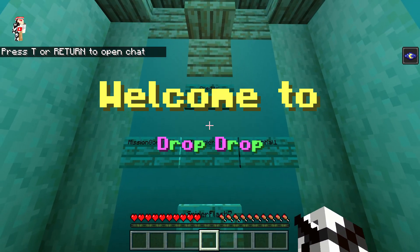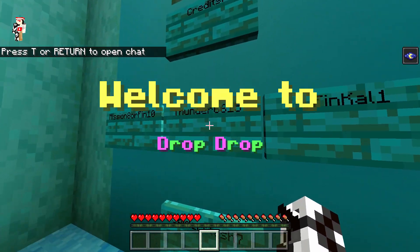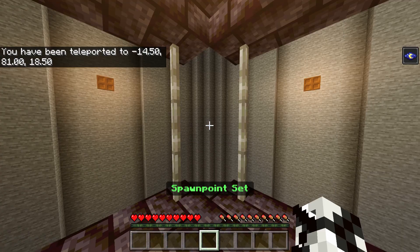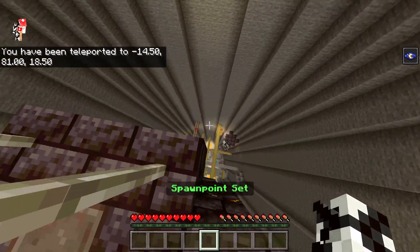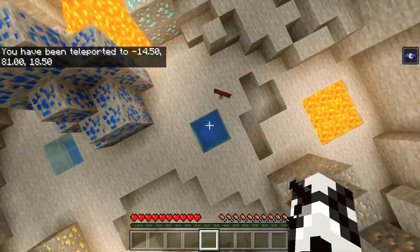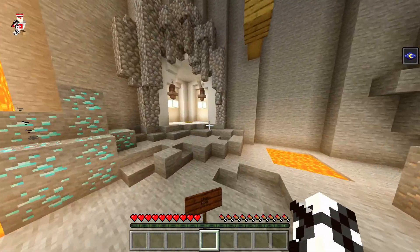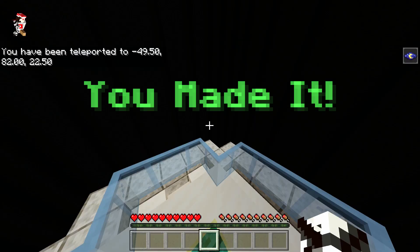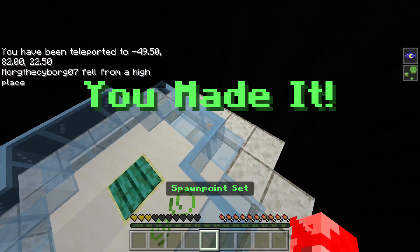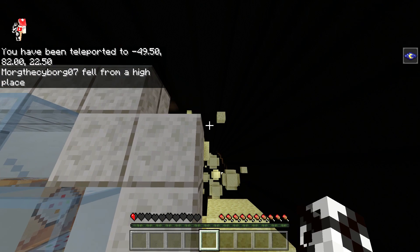For number 3, it's Drop Drop. Drop Drop is made by a team of builders, including Mission 8 or Finn 10, Thunder 6615, Finn Kyle 1, Spider Fish 7. I'm sorry if I said their names wrong, they're just very unique names. This map is the hardest out of my 5 that I've picked but it's also the smallest. But if you feel like you're a master at droppers, this will definitely test your skills.